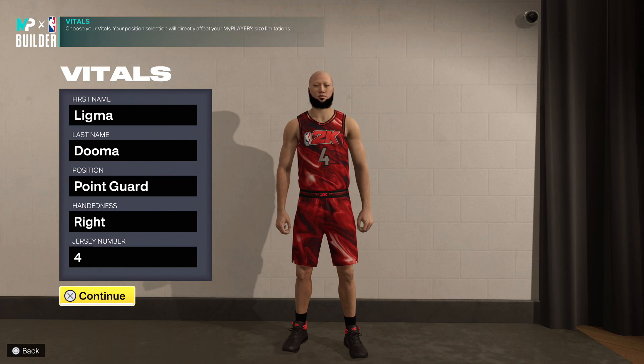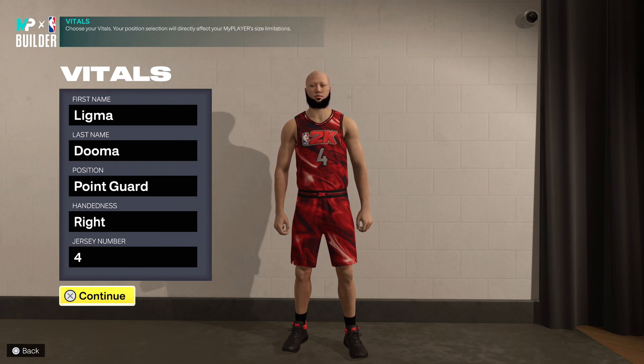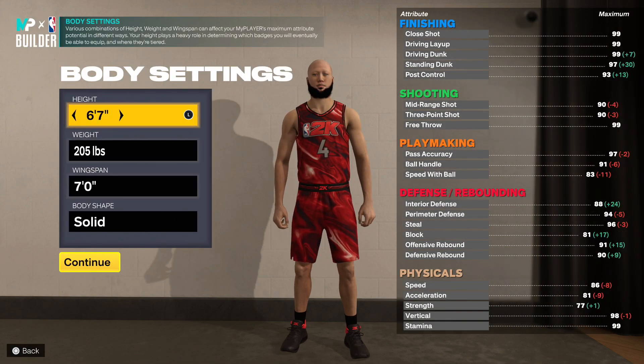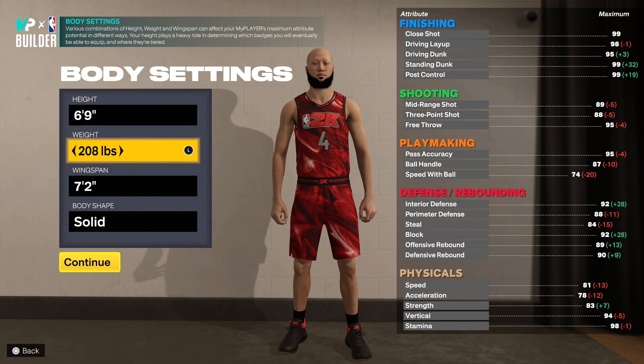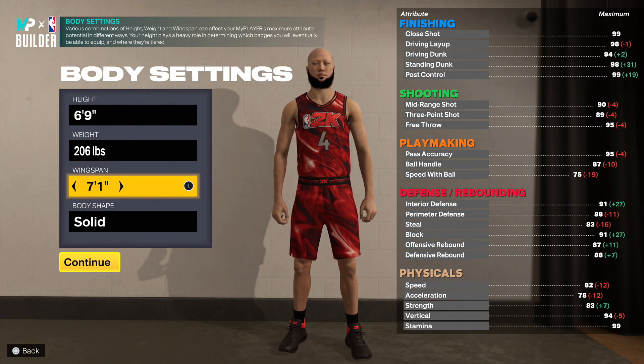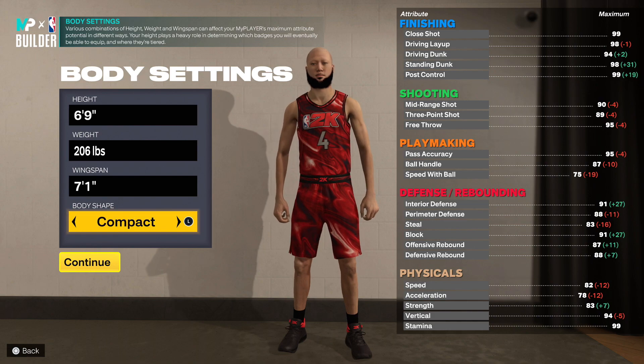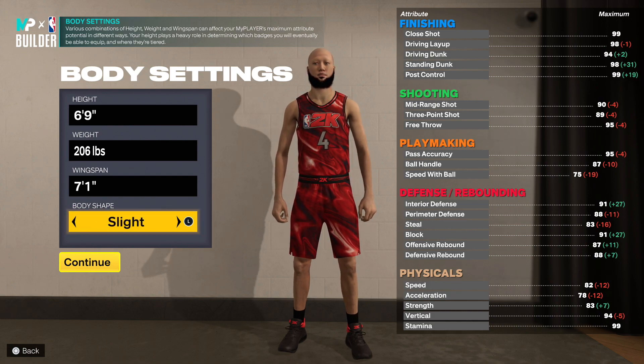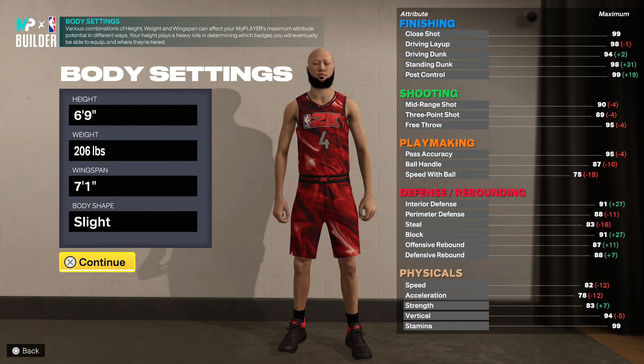The position, as you guys could tell, is point guard. Let's get right into the height — the height will be six foot nine. When it comes to the weight, you guys could mess around with this, but I personally went with 206 pounds and the wingspan will be seven one. For the body shape I went with slight or compact — either way, you guys know it's personal preference. Let's get right into the attributes.